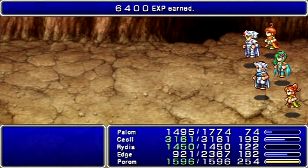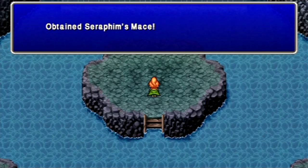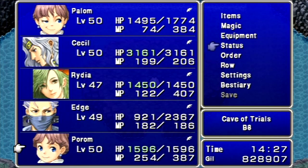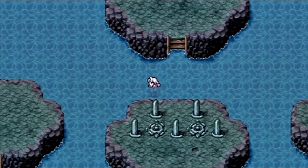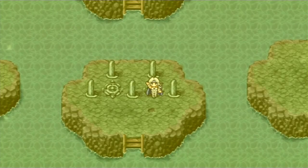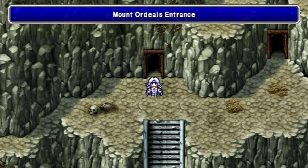Is that dragon on fire? Not anymore. For defeating him, we get Seraphim's Mace — Porom's ultimate weapon. Let's give that to her. She's got 78 Spirit; the Boristap gives plus 10, and now she has 83, so it's plus 15 Spirit for her. That's pretty nice. Well, that's everything we can do here in the Cave of Trials. Who will I bring with me to the moon? Find out next time on Let's Play Final Fantasy IV. This is H.C. Bailey, signing off. Have a good day!